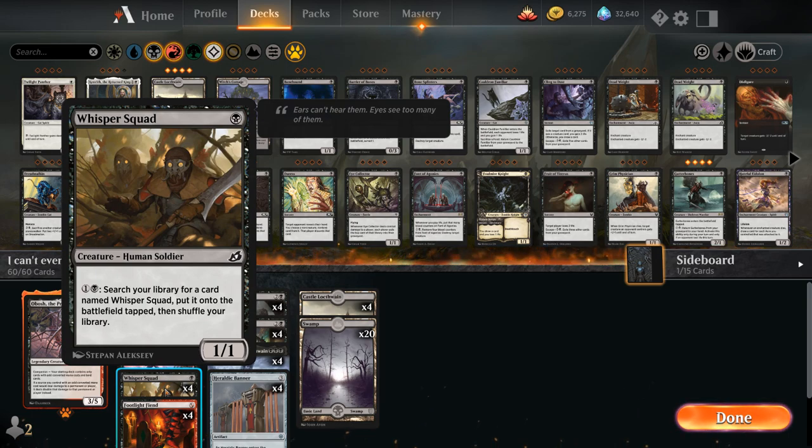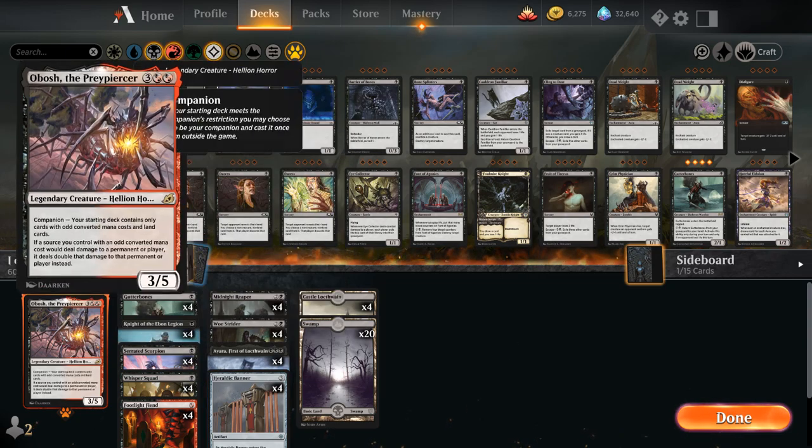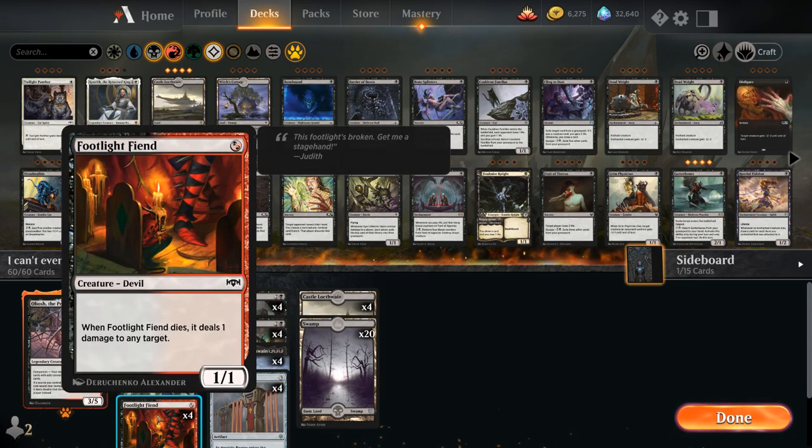We've also got Whisper Squad, another new addition from Ikoria — one mana for a 1/1 human soldier, and for two mana we can search our library for a card named Whisper Squad and put it on the battlefield tapped. It doesn't seem like much, but especially once we have a Heraldic Banner in play giving all our creatures +1/+0, or an Obosh in play, those one-ones start adding up. They also make for nice sacrifice fodder for our three-drops. Our final one-drop is Footlight Fiend — a one-mana 1/1 devil that when it dies deals one damage to any target, which can be directed towards creatures unlike the Scorpion.